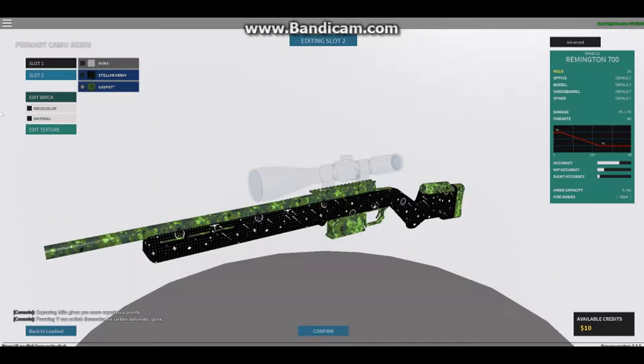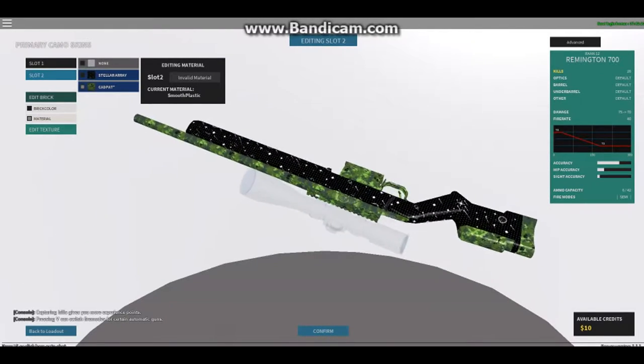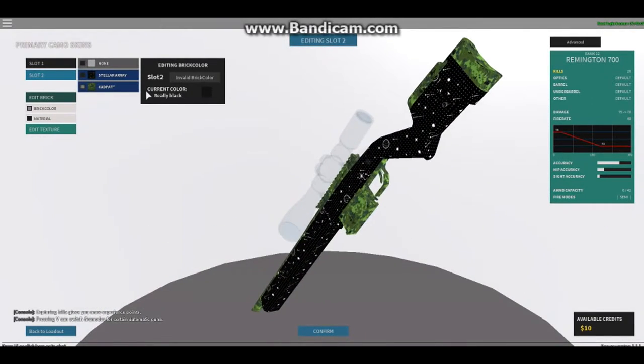Oh wait, it already added the edit brick. Wait - I think I know what this is, hold up. Oh wait, I was just trying to type anything and I don't know the Roblox color names. Oh, that's good though! Oh my god, I didn't know this - hold up, can it be used on both of them? I don't know any Roblox color names.